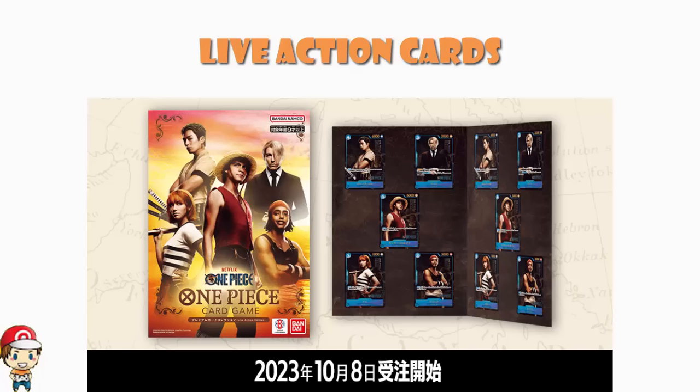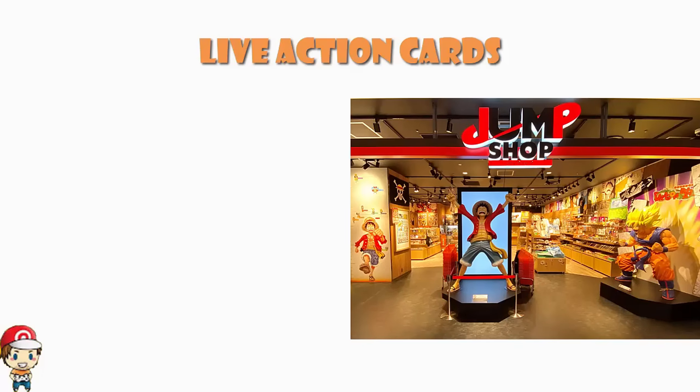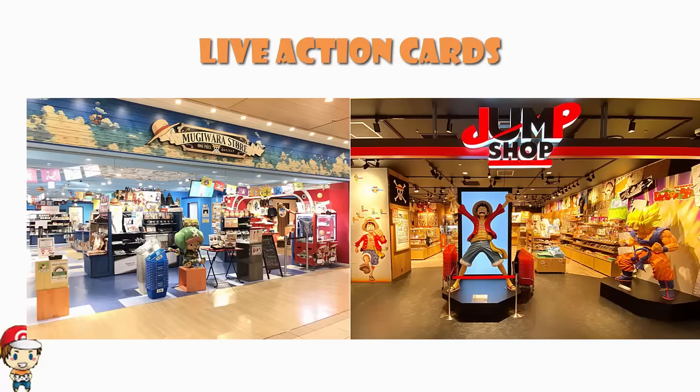What that means is, in theory, it's hard to get. But it's actually not hard to get. What they're doing over in Japan — and I think this is a fantastic move which could be repeated in the US, Europe, etc. — they are making it available in Jump stores and Mugiwara stores, straw hat shops, over in Japan. Jump stores stock products from all Jump properties — Jump being the manga that collects a bunch of series including One Piece. And then they've also got the One Piece Mugiwara stores. Mugiwara means straw hat in Japanese — it's very much just for One Piece fans. And they are making these available in these shops.